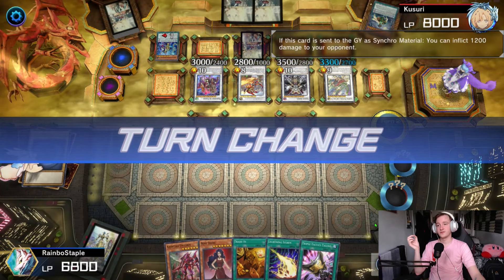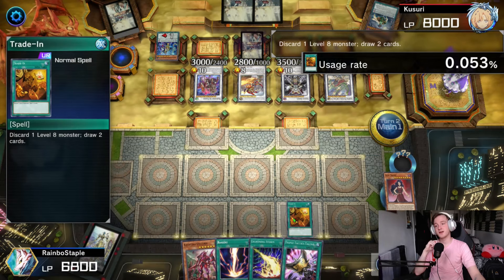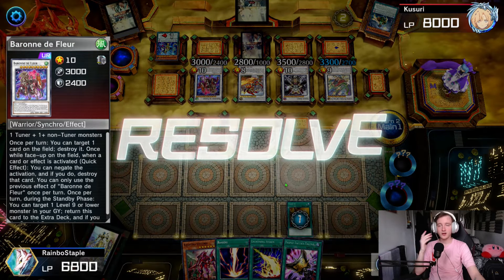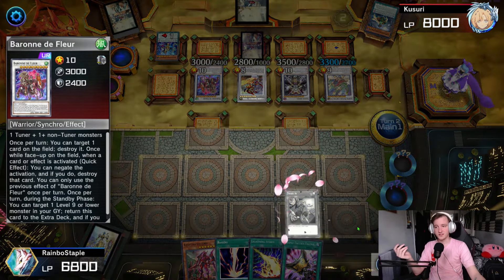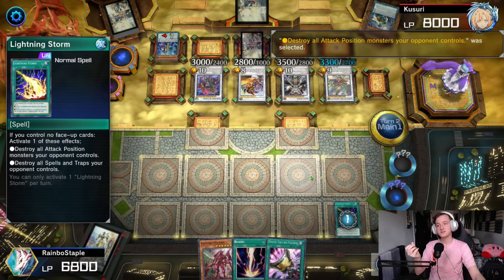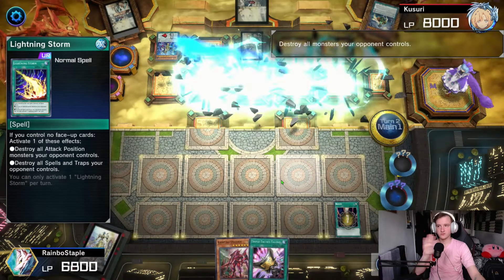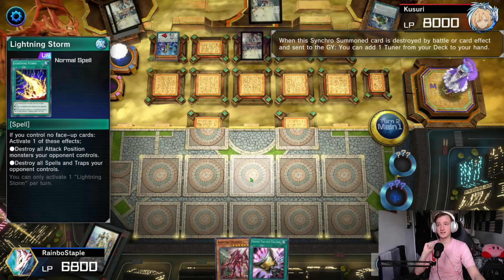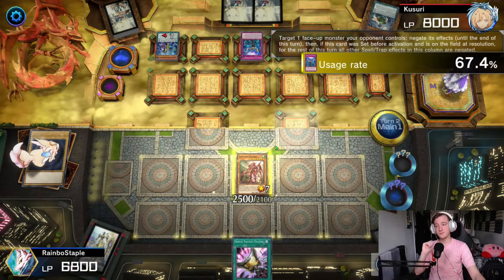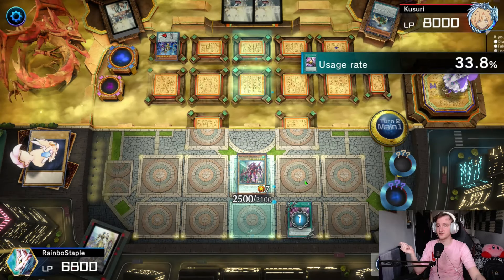There's She-Shal — and of course he's running a sword so it adds Long John. Long John brings himself out and a token, and there's Baronne. How are we going to break this board? This hand certainly does it, especially with that top deck. We go Trade-In to bait negation, pitching Hexatrude. He Ash Blossoms, which is a shame — I really wanted him to use the Baronne — but we got a negate out of the way. Then we go for Lightning Storm for attack position monsters to bait the Baronne, which works splendidly. Now the Raigeki comes down and resolves, killing everything on the board.